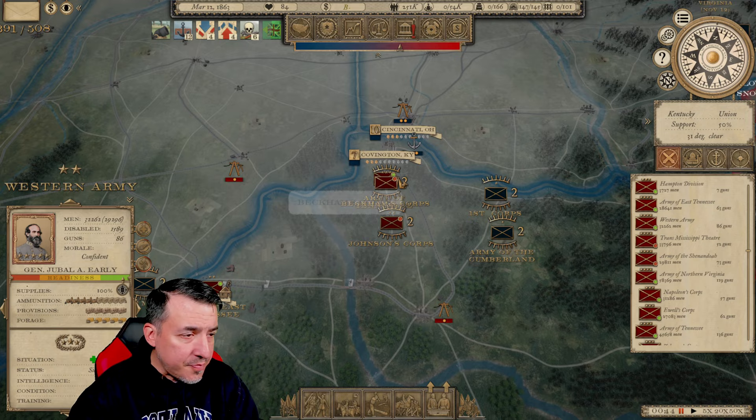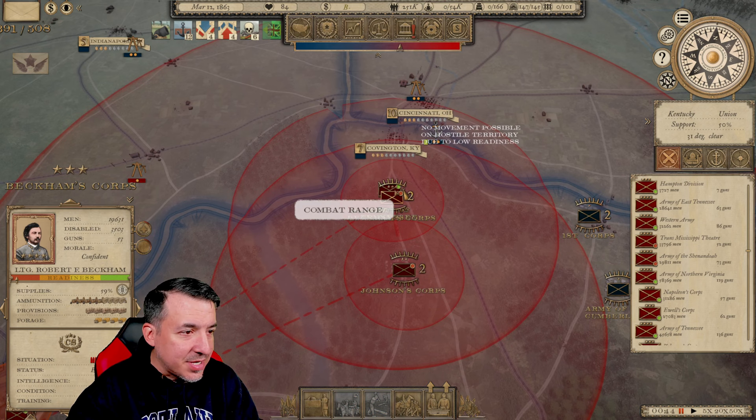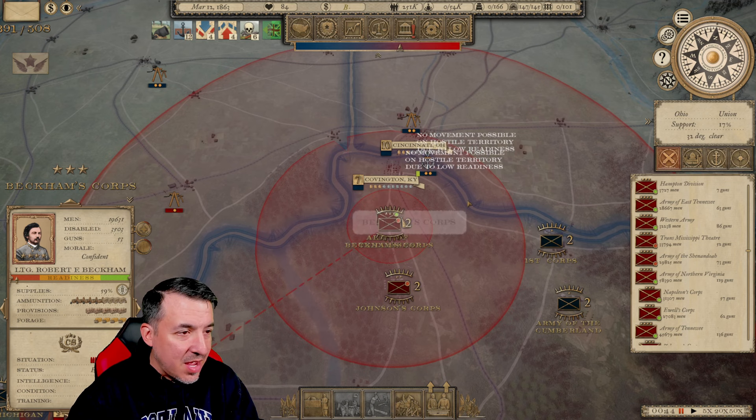I'm in the process now of moving. If we can move up to Covington, right outside of Cincinnati, and invite these guys to attack me there, and we defeat them, they should probably fall back to Ohio. And that would finally give us Kentucky. We'll see.